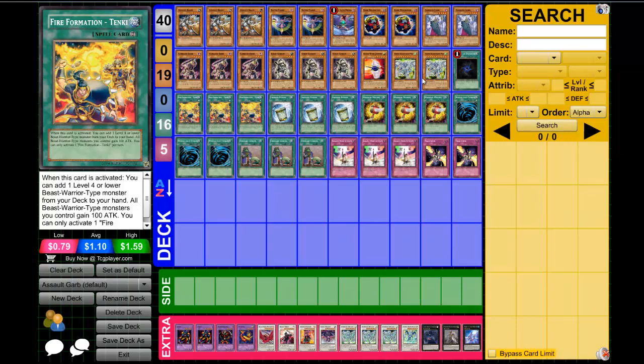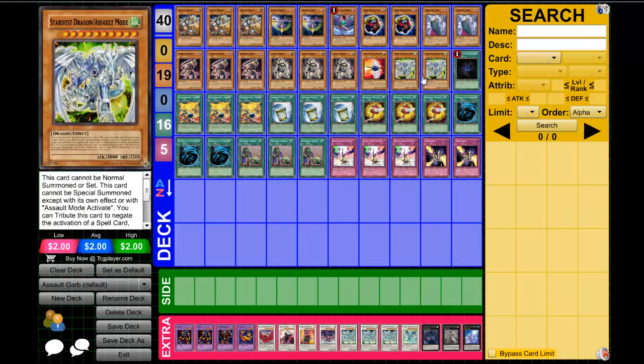The deck is based around Stardust Dragon Assault Mode. Assault Mode is one of those cards that is very annoying in the game. It's also one of the only cards in the game that you can go minus 2 to summon — bring it out and then your opponent can just lose from there. It's a very, very good game-breaking card for what it does.